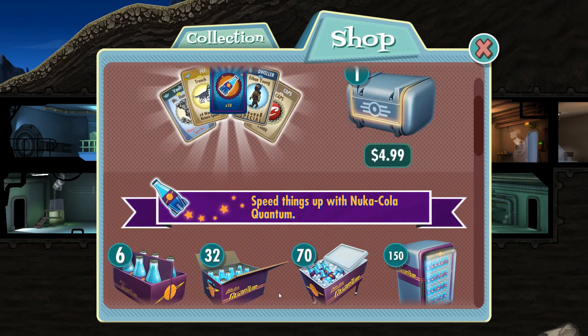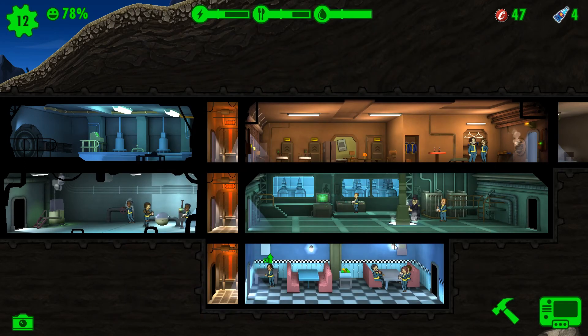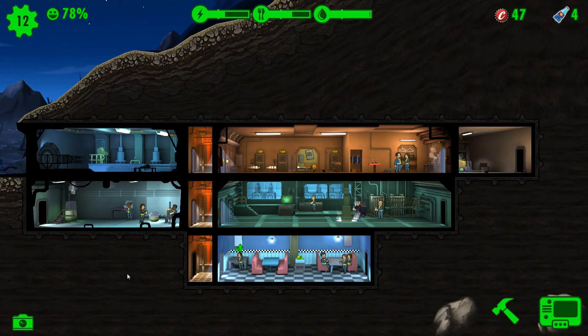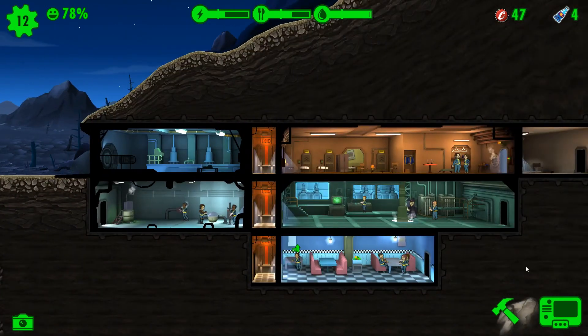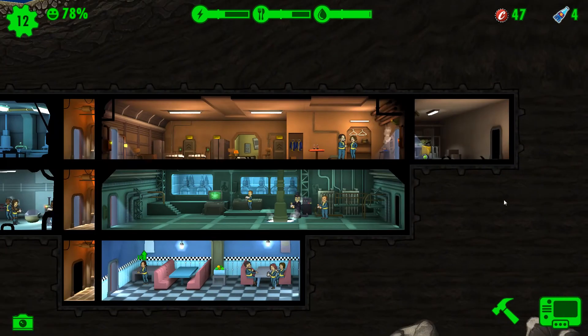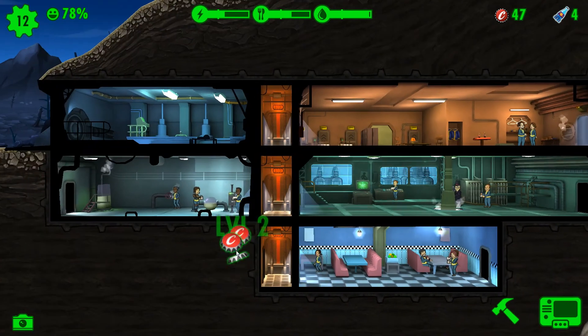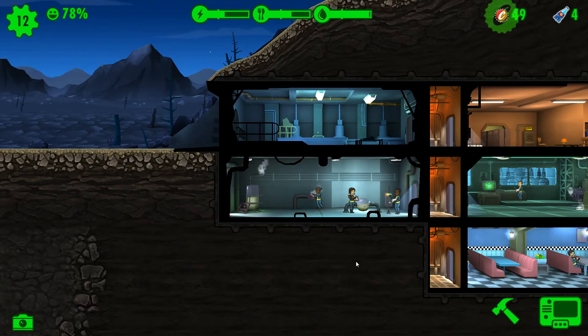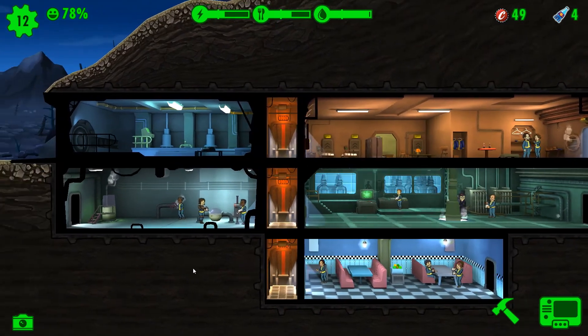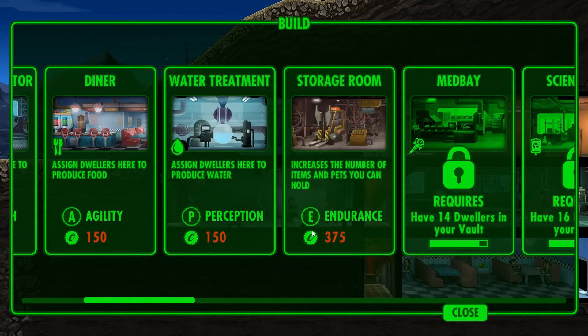Speed things up with Nuka-Cola Quantum. I haven't spent any money in my Fallout Shelter on mobile, so I don't want to do it on PC either. I want to build a water treatment facility — 150 caps.